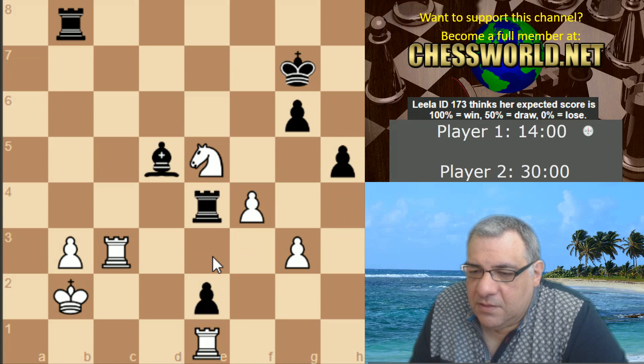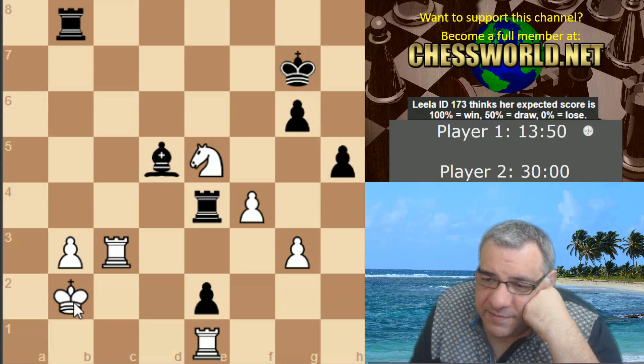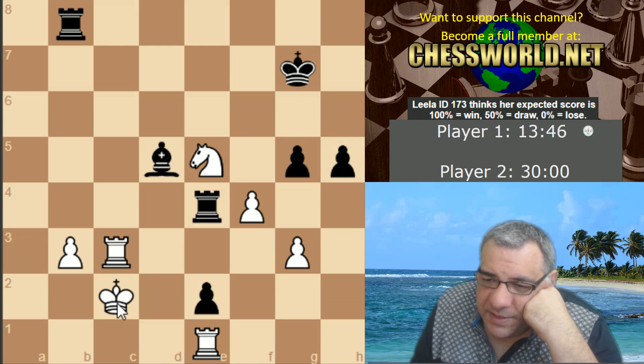Tied down to c2 — I could unpin there. Maybe Kd2 or g5. I thought my stuff is going to be undermined soon. Check, Kf6, Nd7 check, so check, Kh6. I'm under huge pressure here. There's also h4 coming — maybe trying to get two connected passed pawns.